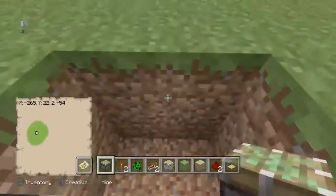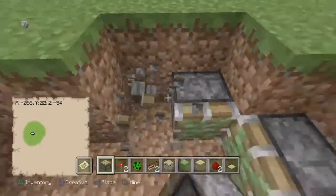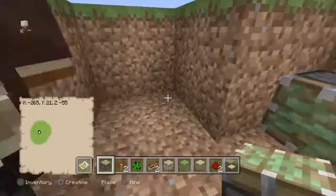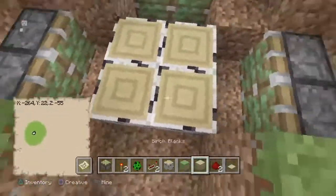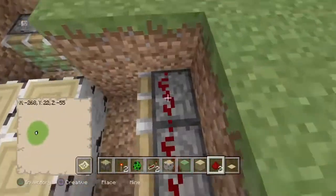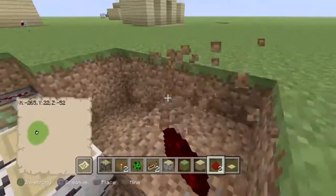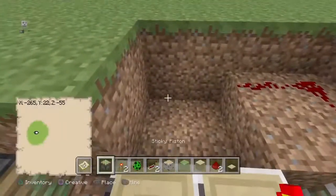Oh wait, this won't work. So now we just need to dig them like this. So now, when it's extending, it's going to be holding these four. So now, this bit's very simple — you just want to get redstone and go around the edges. Like this, like this. If you're trying to cover up, you can do your build on top of it. I forgot to add these two in — oops.